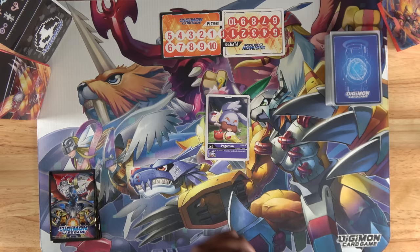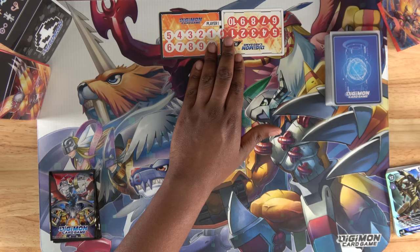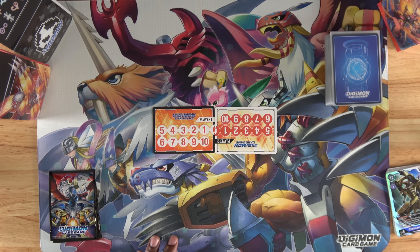The goal of the Digimon TCG is to play and digivolve your Digimon to destroy your opponent's 5 security and attack once more for game. The resource that we use is called Memory. Your memory gauge is shared with your opponent, so the plays that you make during your turn directly affects the plays they make during theirs.